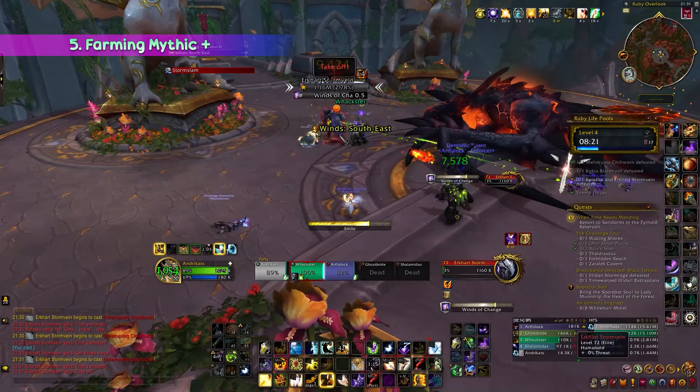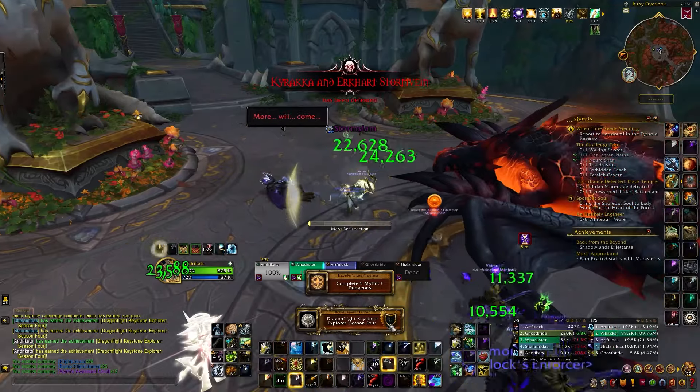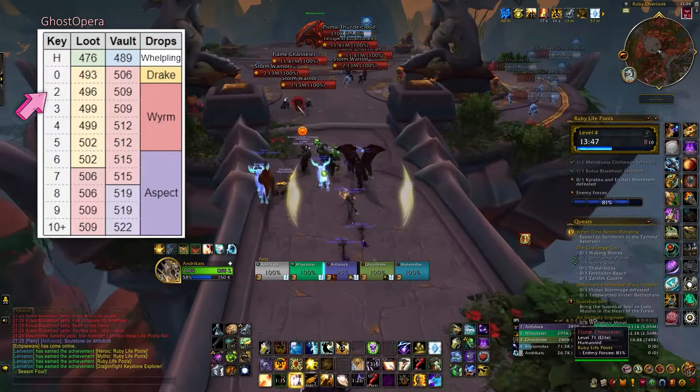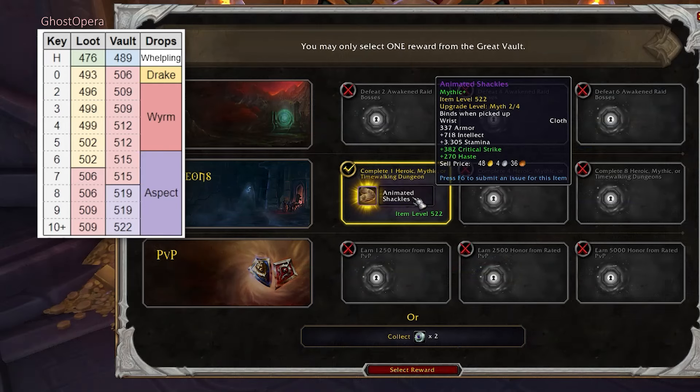Mythic Plus dungeons have also changed drastically, with each level getting substantially harder. Starting from a +2, they drop champion gear and progress to drop hero by level +7. Completing at least a +8 will reward the highest obtainable tier from the Great Vault, which is Myth gear. Essentially, a +8 and +9 will yield a 519 piece in the vault, while completing a +10 gets you the maximum item level of 522. Both pieces can be upgraded to 528, so aiming for at least a +8 should be your first priority.